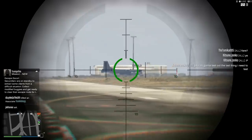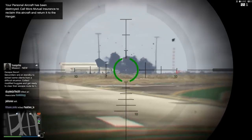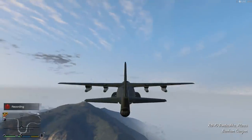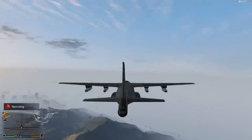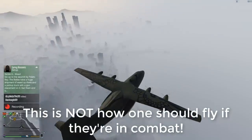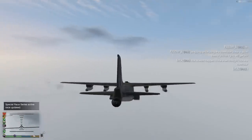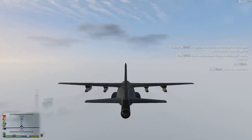The Bombushka's slow speed and immensely large size makes it susceptible to explosive sniper rifles, meaning the pilot will need to keep this in mind. What I'd recommend is to have the Bombushka fly just high enough above the ground to remain clear of obstacles below, but not so high as to be easily spotted by snipers — this lets the gunners shoot ground targets while keeping the plane out of sniper sight lines.